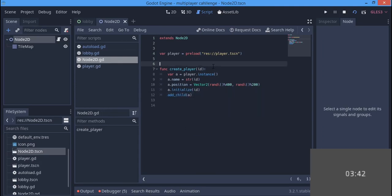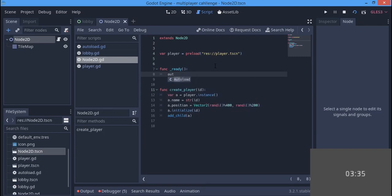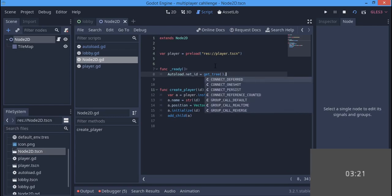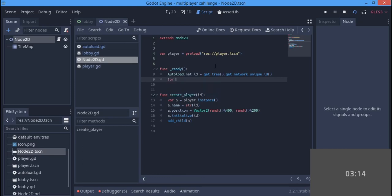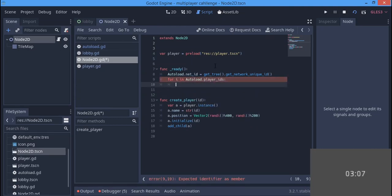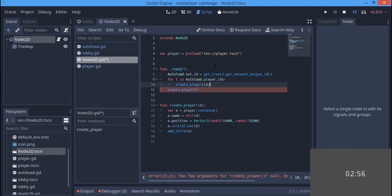We also call a.initialize(id), which will be a function made in the player itself. Then add_child(a). In func _ready(), autoload.net_id equals get_tree().get_network_unique_id(). Then for i in autoload.player_ids, we call create_player(i) for all existing player IDs, and also create a player with our own current ID.